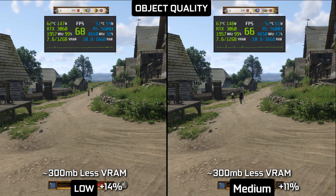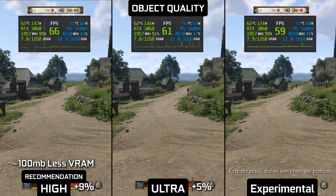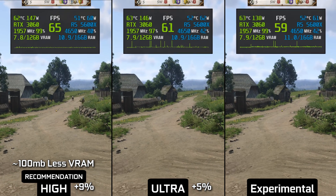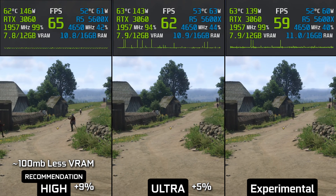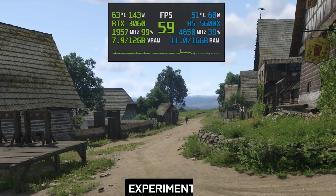Let's go with the settings. Here on the bottom, you can see values of gained FPS and VRAM, always in relation to the highest possible setting which is experimental. Object quality determines draw distance for assets in the game. My recommendation is high because we gain a solid 9% of performance with not that much visual improvement over experimental.